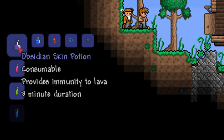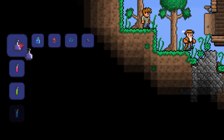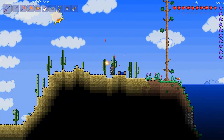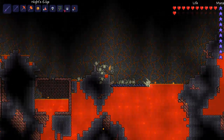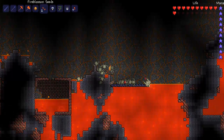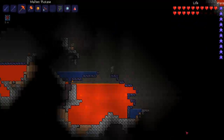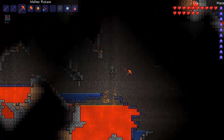The next potion is the obsidian skin potion and this can be made from one bottled water, one fireblossom, water leaf and obsidian. This is probably the most useful potion in the game as it provides you with immunity to lava. To get water leaf seeds you need to submerge it in water and it can be found in the desert. The obsidian can just be found by putting water on top of lava, and the fireblossom by submerging it in lava. This grants you 3 minutes of lava immunity — it treats lava like water, though you do have a breath rate that decreases at the same rate.